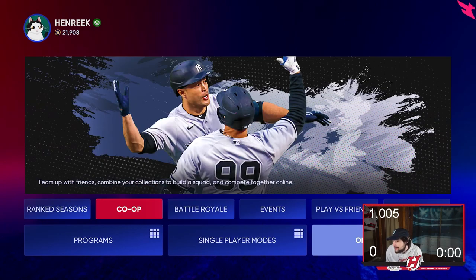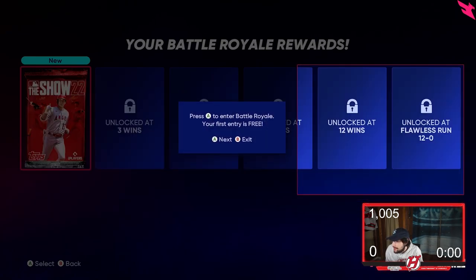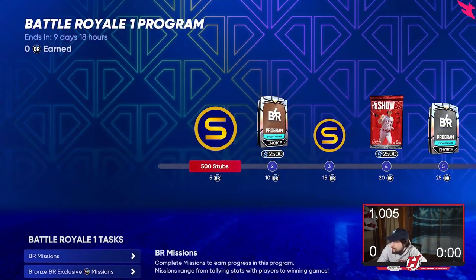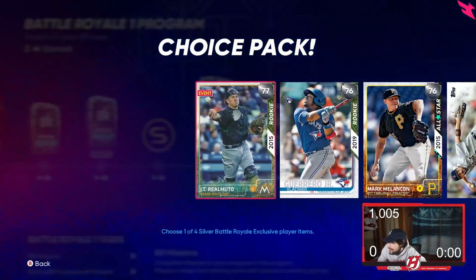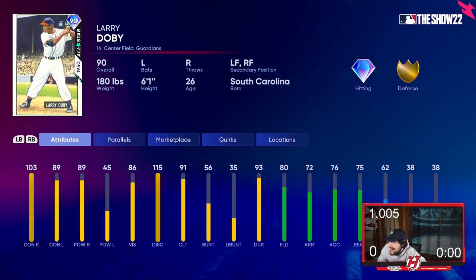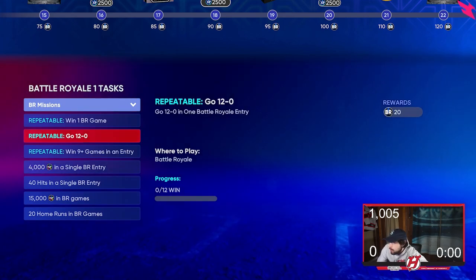Next thing I would say is Battle Royale. BR is always fun. So here, I already finished this run and got a pack — I'll open it, why not. Wouldn't it be crazy to get another diamond from opening this pack while playing BR? Anyway, Battle Royale — you get stubs for missions at different tiers: silver, gold. But guys, you keep playing, keep grinding, earning XP, and you end up with a 90 overall Larry Doby. Very nice card — power is a little bit low from the left side, but still a very good card. That's another diamond just for grinding and doing the missions.